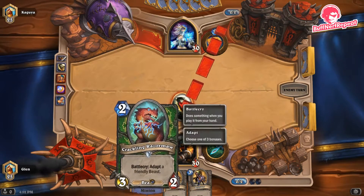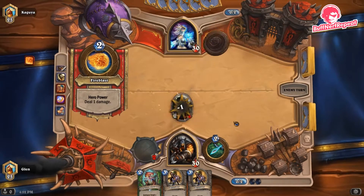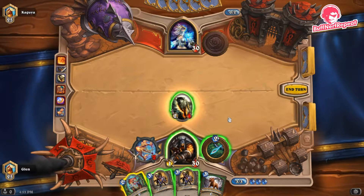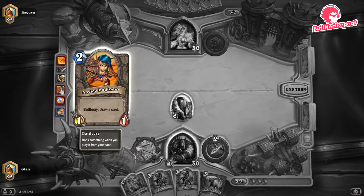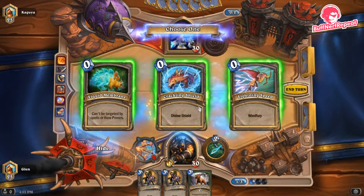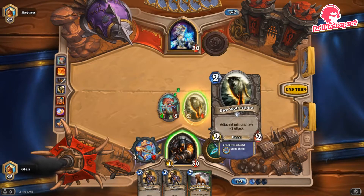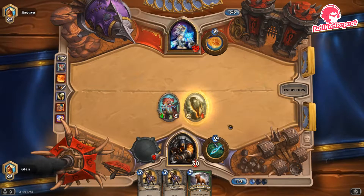You'll find this a lot at low ranks — new players doing rather strange things. Our opponent coined out a two-drop that played straight into our weapon, drew him a card, and his follow-up was just a hero power — you don't want to coin out two-drops without a solid follow-up, it's a waste. We adapt for two mana to keep the Dire Mole alive with a divine shield, because it would die to the Mage ping next turn. Although we float a mana, keeping that minion alive is much more valuable than playing something that just gets pinged down.